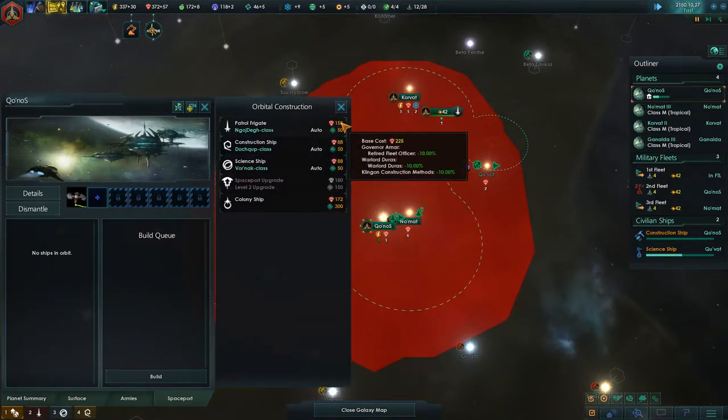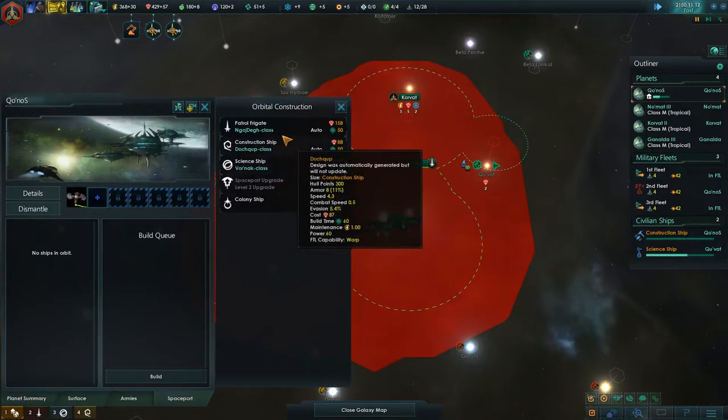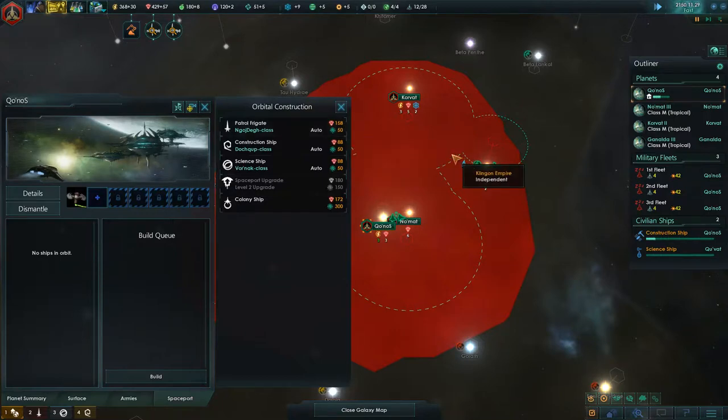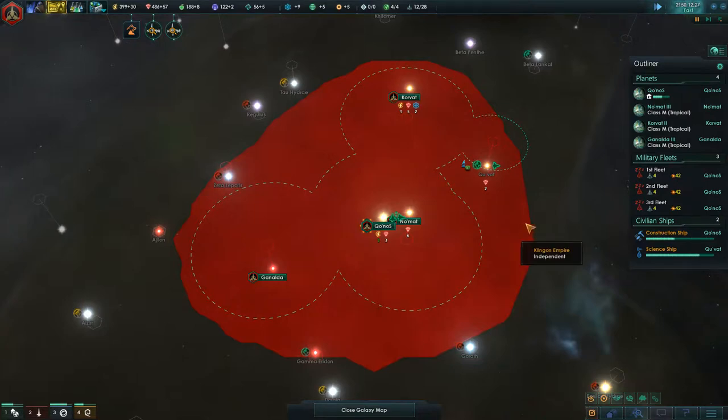I'm very glad they dropped this a little bit. In the first version I played, the patrol frigates were not 158 — which is still really high in Stellaris. It's base 225. If you're playing as the Federation, a single patrol frigate costs like 300 minerals, which early game is absolutely ridiculously high.